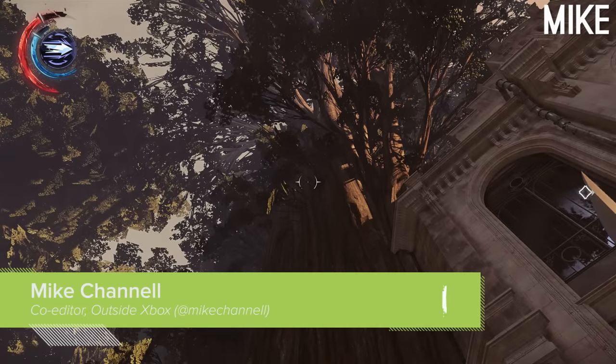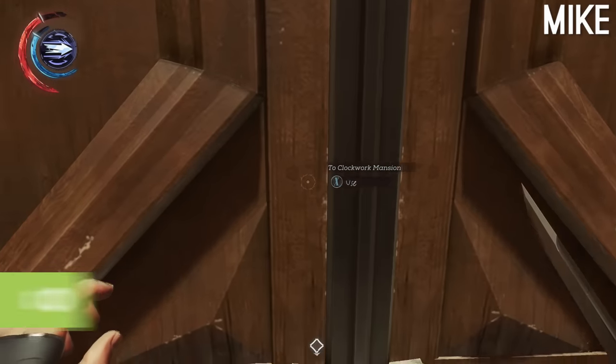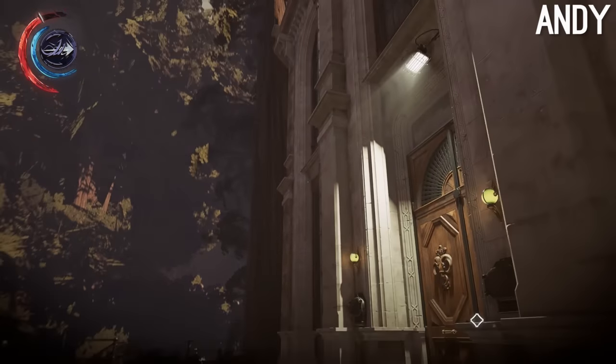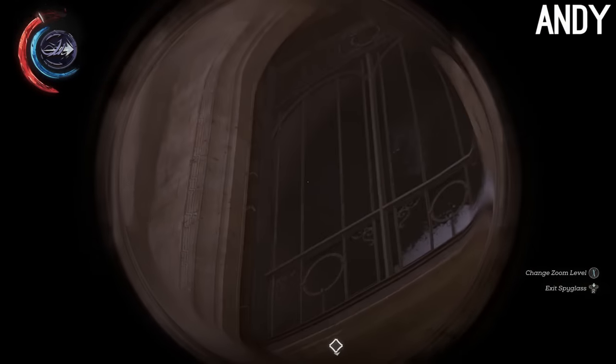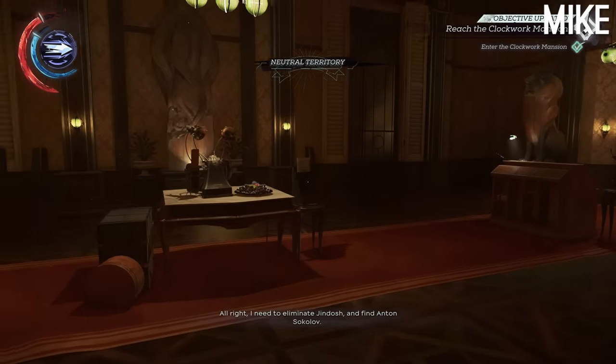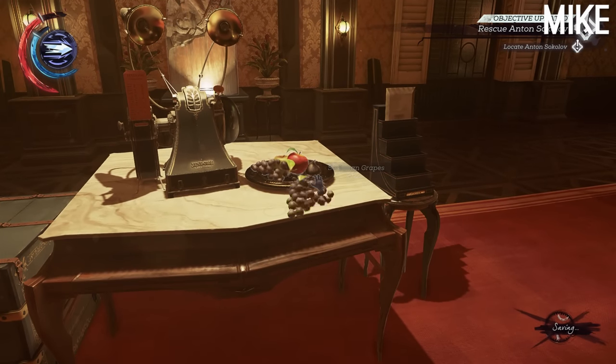Mike here. I'm playing as Corvo in Dishonored 2, and it is my mission to kill Jindosh, preferably in a big explosion. Maybe I'll find a way to end this without killing Kirin Jindosh. No maybe about it, Emily. Let's have the right attitude going in. I need to eliminate Jindosh and find Anton Sokolov. I need to eliminate these snacks.